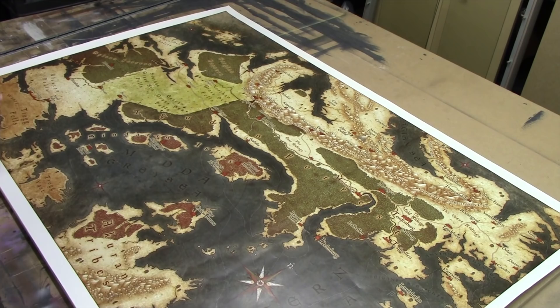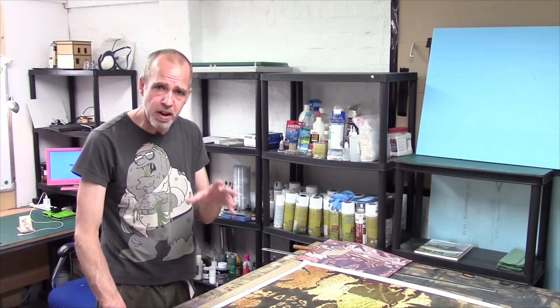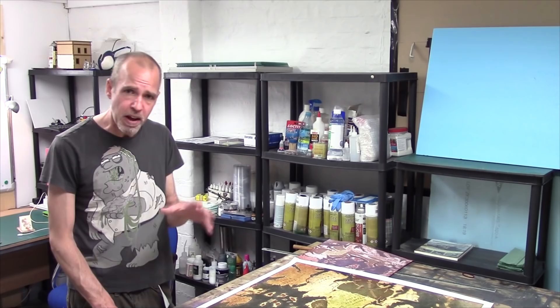And this is it down here. As you can see, it's a bit of a beauty — loads of detail on it. There's a lot of work gone into making this map and there's going to be a lot of work going into making the 3D version. I've got a piece of 9mm MDF here and I've just marked out my borders on it — an inch all the way around — because this is going to get mounted in a picture frame, so I need a rim for them to work off.